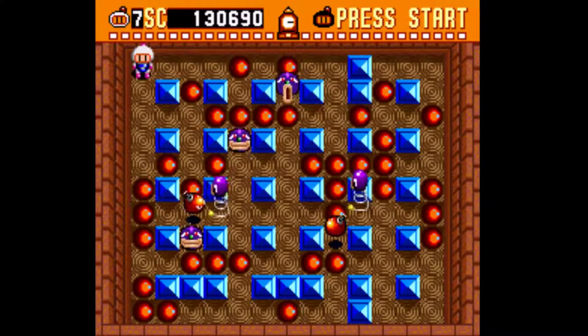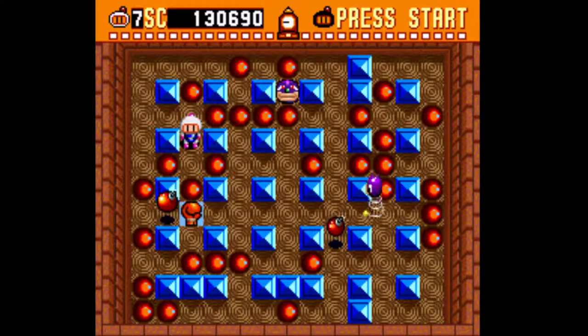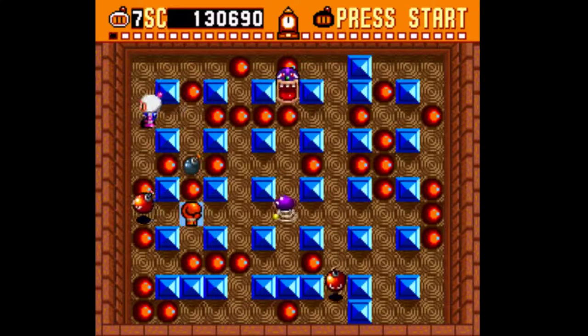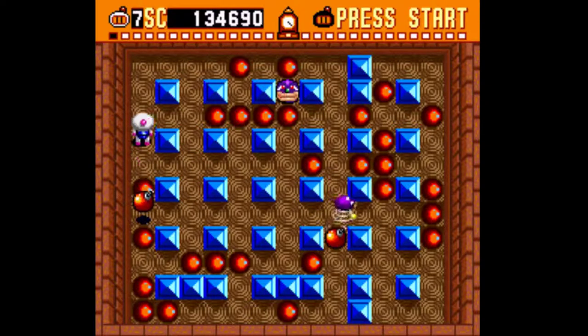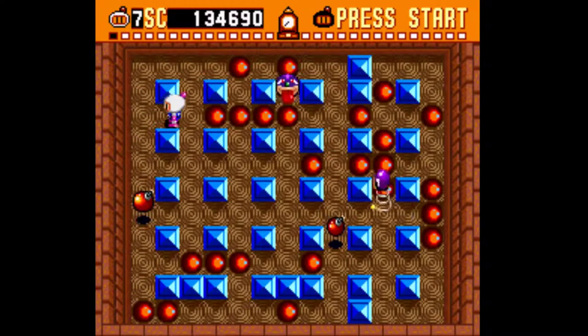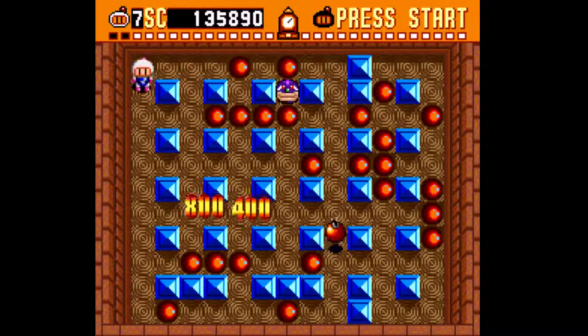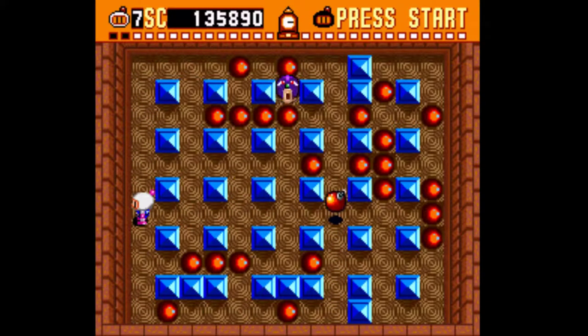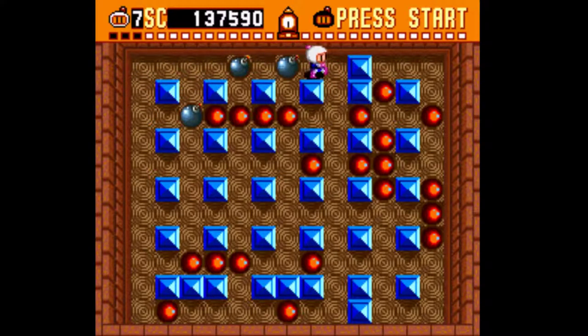Oh no, here we have upgraded bombs. It took out three enemies — I really want that power-up, please do not destroy it. Yeah, look at that — his explosion goes through walls, so you have to be very careful of the red guys. Very very careful. Wow, that was so lucky.